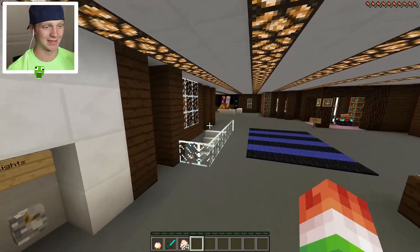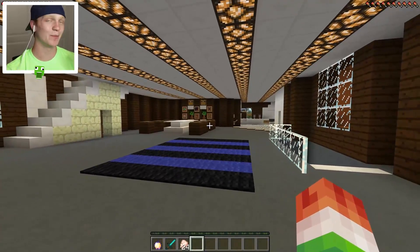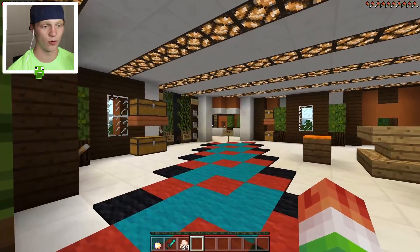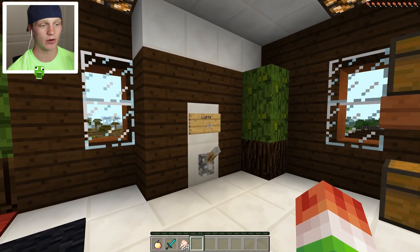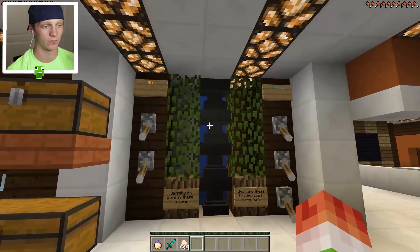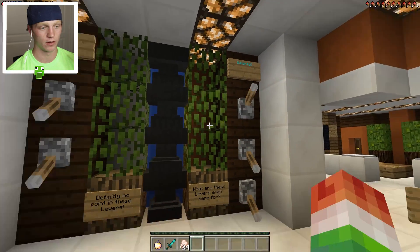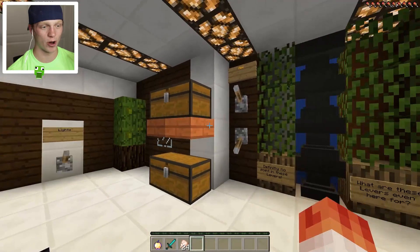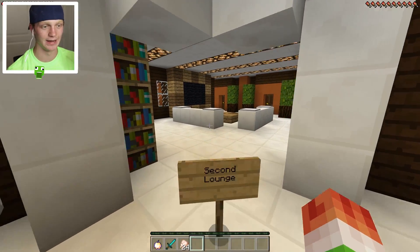There's also a downstairs and an upstairs area. We're going to head upstairs first and then downstairs. Wow, this is so nice - the amount of detail that's gone into this house is absolutely incredible. We also have another light switch where we can turn off all the lights. There are some levers here for a waterfall mini on the other side of the house. And this is the second lounge.